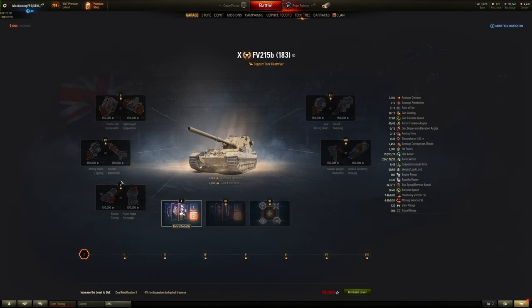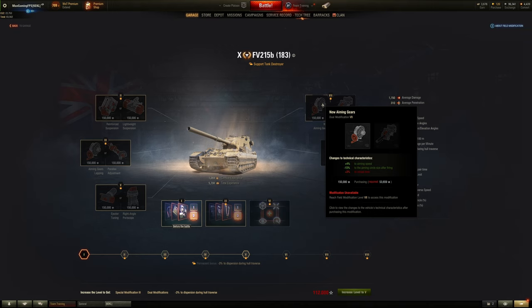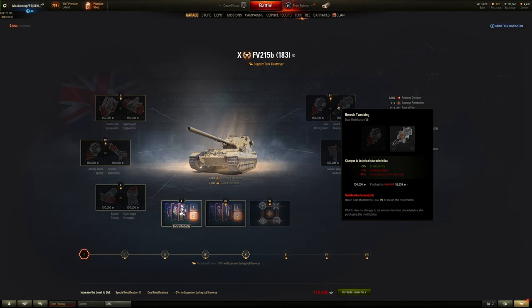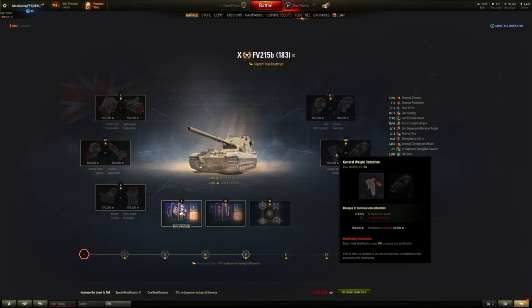For the support tank destroyer, number 5 is down to you depending on the tank — the FV215B doesn't really benefit from improved camo. Number 7 is either plus 4% aiming speed and reduced aim circle size after firing, or reload time. If you're in something like a Foch 155 or Foch B, the reload time or aim circle size after firing is super important — both are valid options. If I'm on an autoloader I'd choose the left-hand field mod; if not, I'd choose the right. For number 8 you can choose either vehicle hit points or better top reverse speed — if you're using HP boost you probably want hit points to push it even higher.